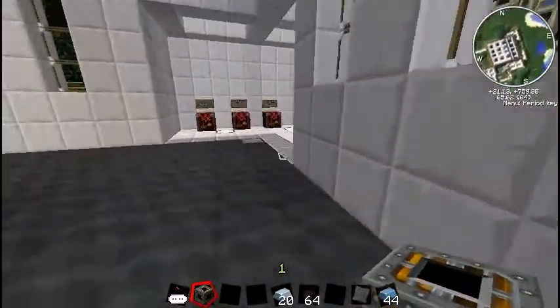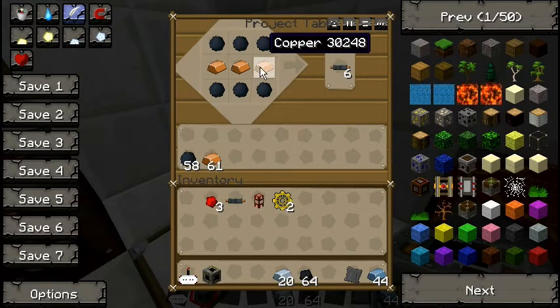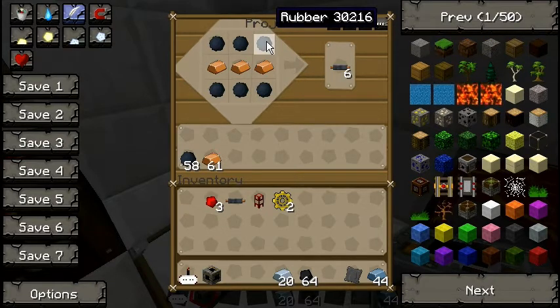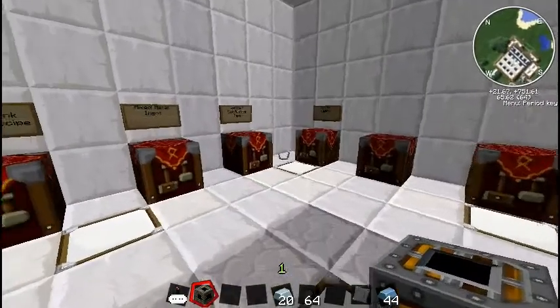The next item was copper cable. This is much more simple — simply rubber and copper: six rubber and three copper makes six copper cables. You just get the rubber, obviously, from the rubber tree.